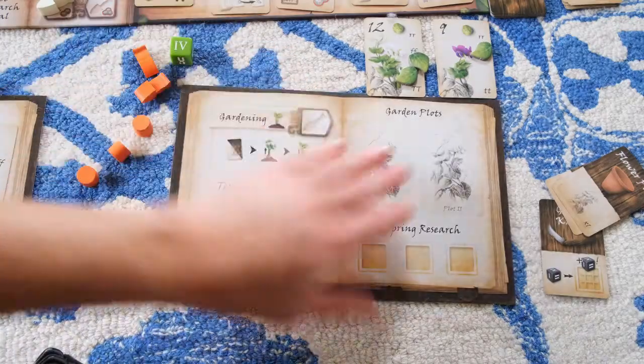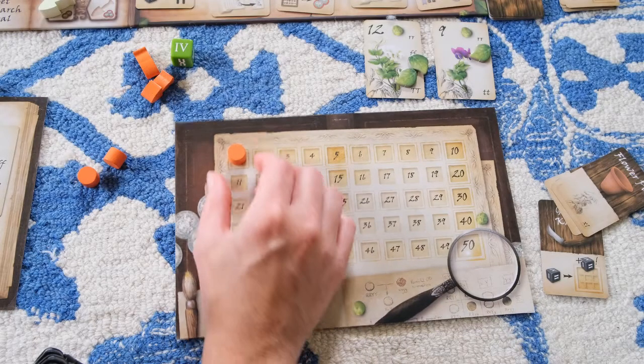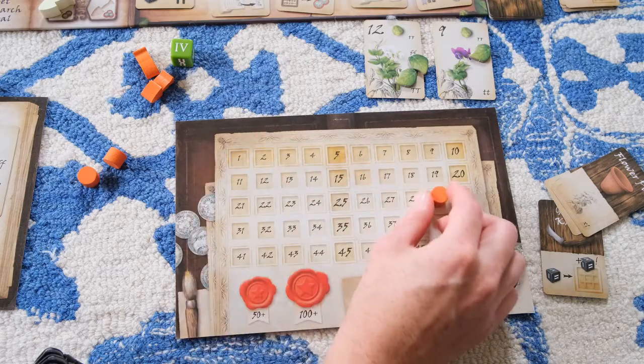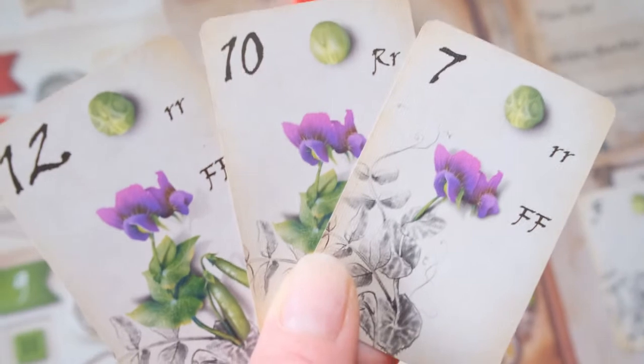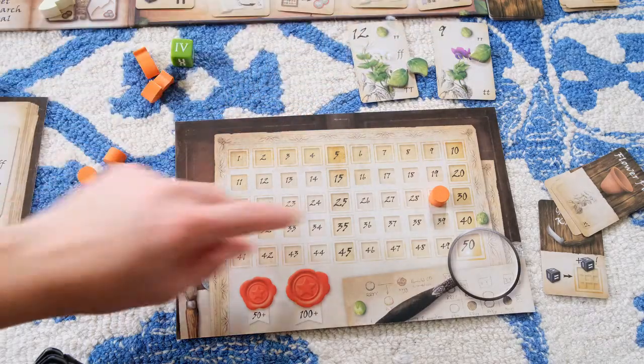All phases repeat until the final fifth round, which has only a final harvest phase. Players score all the points accumulated through their pea plant cards, any money they have, any goals they achieved, and each remaining single validated trait on unfinished cards is worth one point. Whoever has the most points at the end wins.